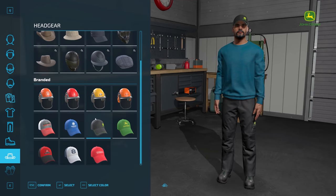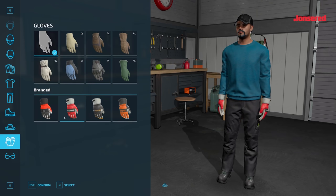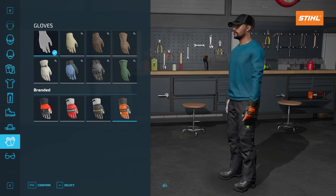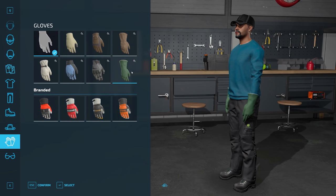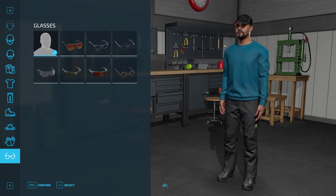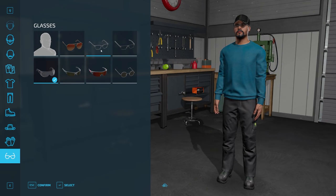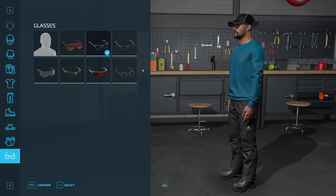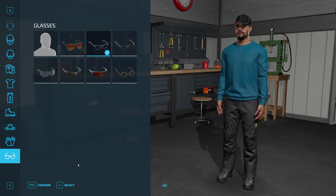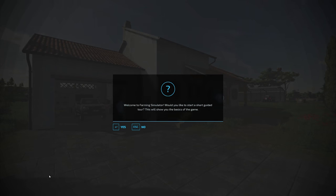We'll have so many different configurations used in the future. For gloves, if we were chainsawing we could put some chainsaw gloves on, or if we're doing work with chemicals we've got those gloves too. We're going to go without gloves but we will put some glasses on so we can look very stylish. I'm very happy with the selection and I'm going to confirm it — we are brought straight into the game.